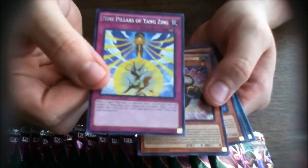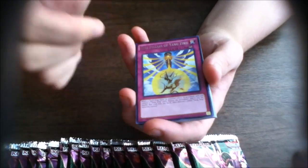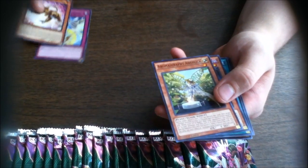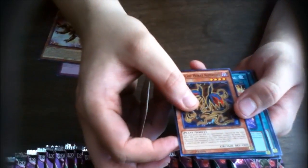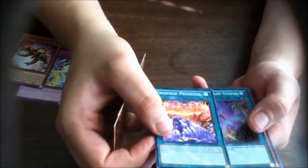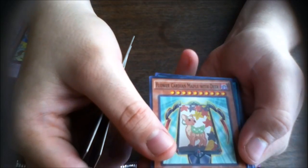We got two cypher bits from this. The new Yang Zing counter trap — I'm hoping we also pull their synchro tuner, because I'm actually pretty excited that Stardust Yang Zing might be a possibility. We got the Super Heavy Samurai Soul Peacemaker — he's probably a good addition. Aromaseraphy Angelica, Predaplant Moray Nepenthus which is the main villain of the fusion dimension archetype. Crystallic, Crystal Potential, Tellarknight Genesis super rare, Flower Cardian Maple with Deer.